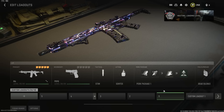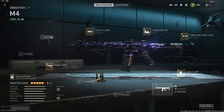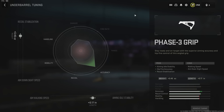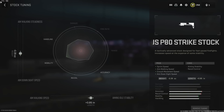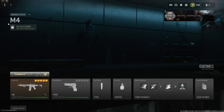Moving on to the number one spot, we have the M4A1. The reason this gun is number one is because of how consistent it is — it's the most forgiving AR in the game and the most consistent overall. I recommend it for everybody, especially beginners who want a good feel for movement, handling, and accuracy. The class setup is the FSS OLE-V Laser, the Cronen Mini Pro, the Tempest P80 Strike Stock, the Sakin ZX Grip, and the Phase 3 Grip. Here's the tune for the Phase 3 Grip, the Cronen Mini Pro tune, the Tempest P80 Strike Stock tune, and the Sakin ZX Grip tune.